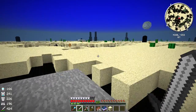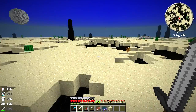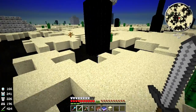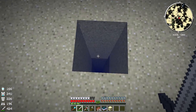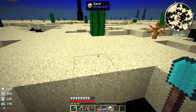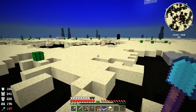We've got the geysers - and then as you can see here if we jump into here, you can see that goes all the way down there, and then all the way down there is a huge room that's full of oil.